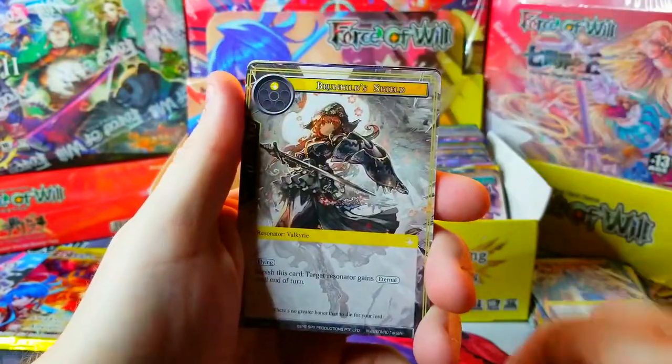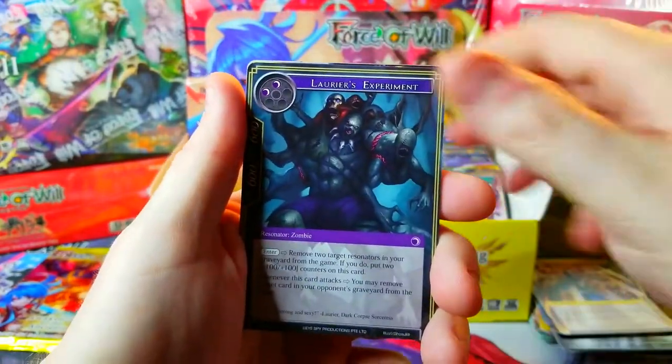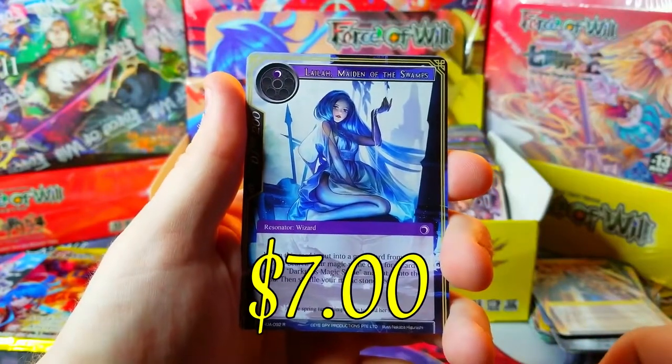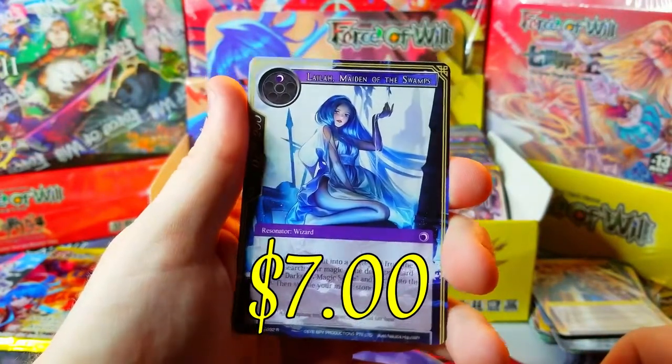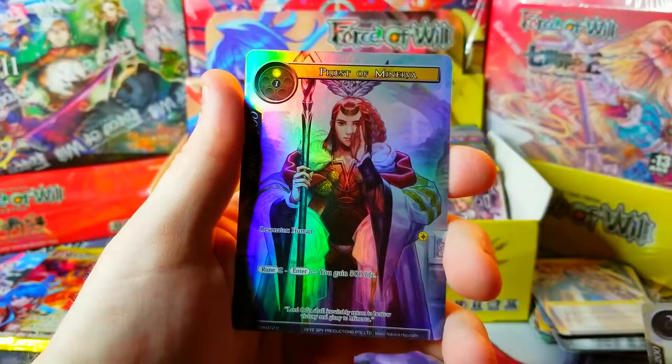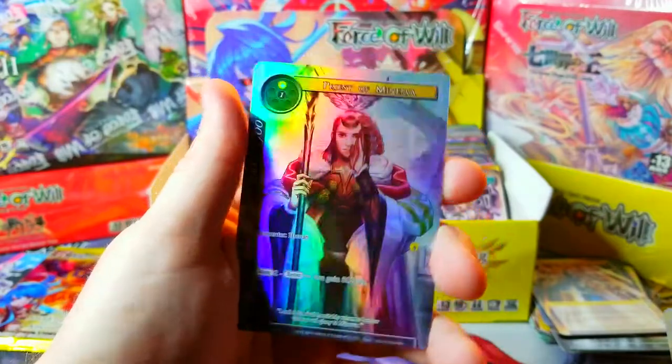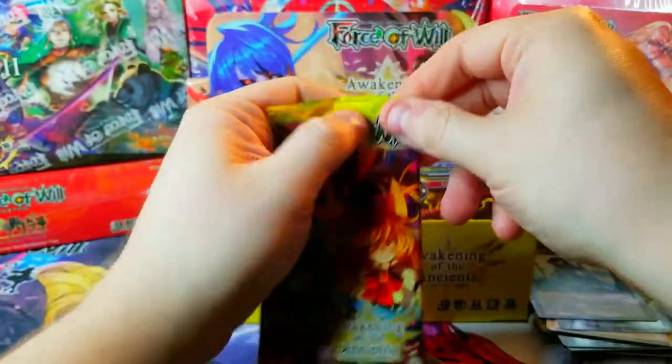Scavenger, Shadow of Chaos, the dog again, Fiendish Mirror, and Thunder Dragon — our rare though, Lahaya Maiden of the Swamps, really cool! Behind it, Priest of Minerva — it's our common full art. I'll pass. Last pack of the day!